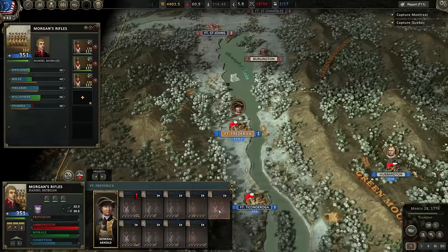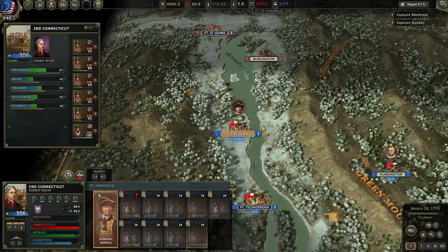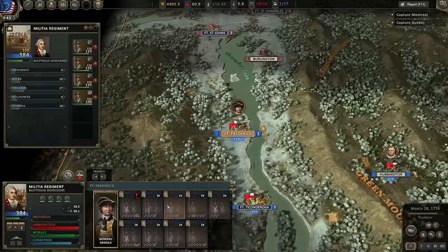Morgan's Rifles didn't fight — that's a new unit. But then we've also got the 2nd Connecticut, again with several units below 50%. And then you've got some other units where they were barely even scratched — still almost at full strength or at least 80% strength. Even one of the Continental regular units didn't engage very heavily either.